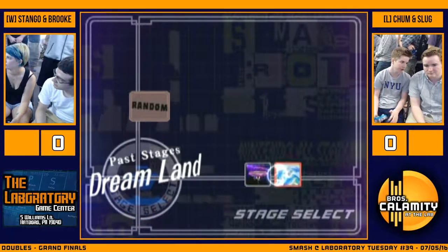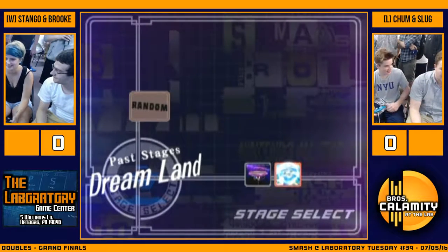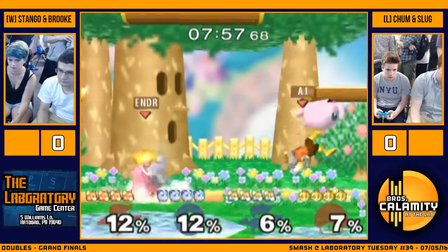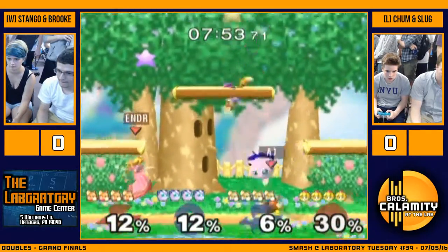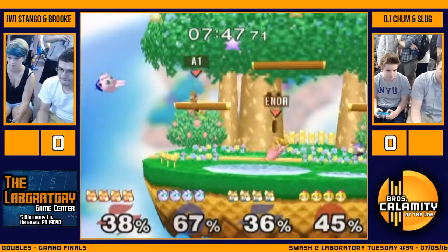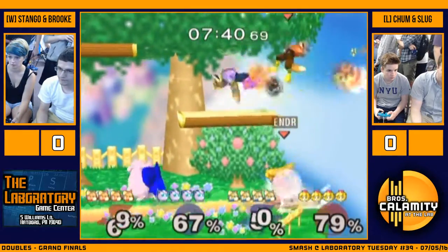Brought out the Marth today, but got beat by a Puff anyway. We're about to see Stango and Brook in Winners versus Chum and Slug bringing it back. We already saw these guys play just a little bit ago. It looks like we're going to get right into it. Chum's going to start off with Jigs instead of Marth, and hopefully we'll see a much better match than we saw a few rounds ago. Hopefully we'll see Chum and Slug take a couple more games off of him.